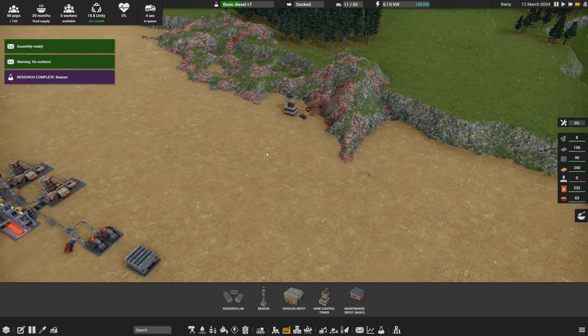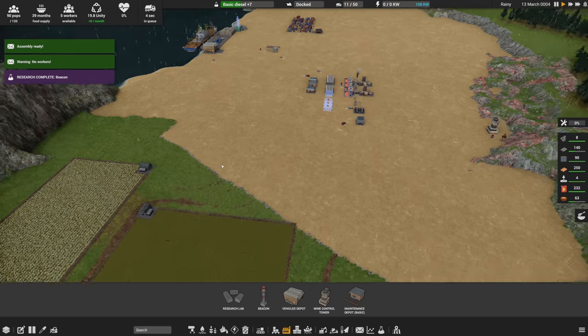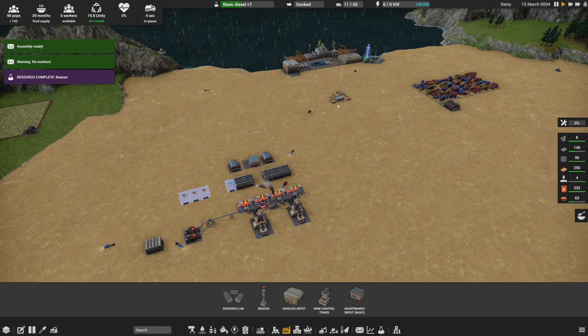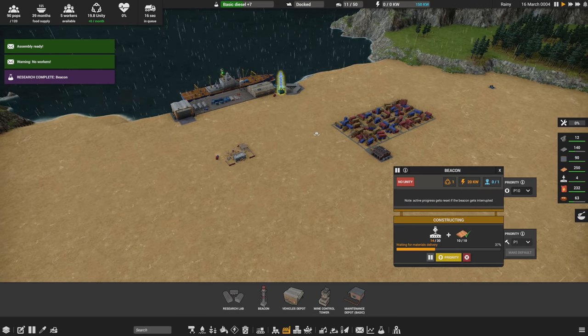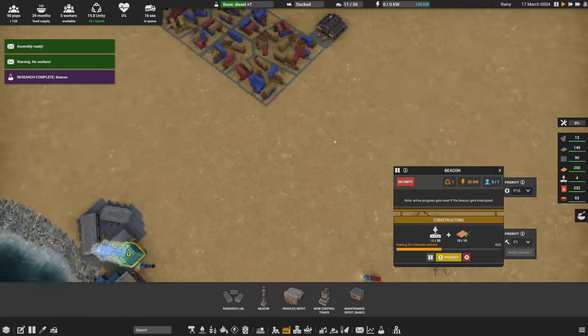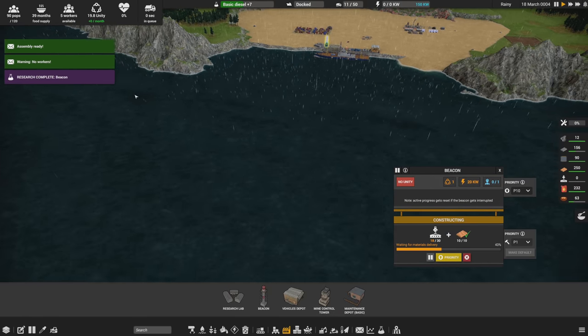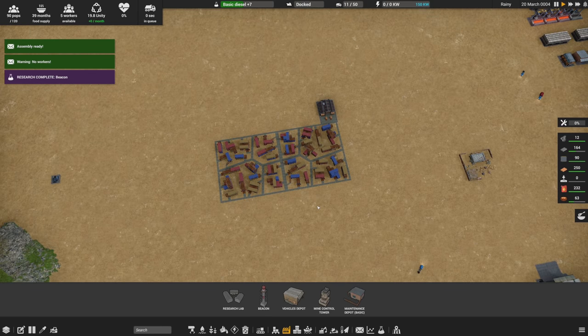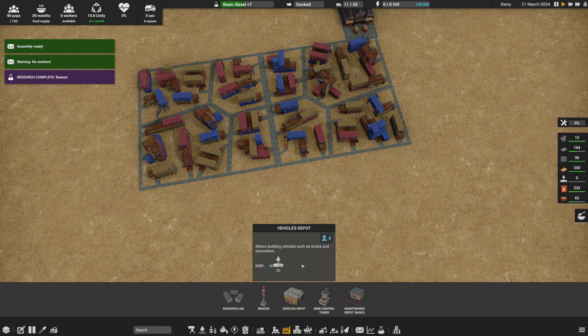That's probably going to slow our iron mining a little bit too, but it's okay. With the ramp and everything already designated, we're going to need to do a bit more to prepare for more people. When this beacon is built, people are going to start coming — refugees and travelers are going to see it and want to join.